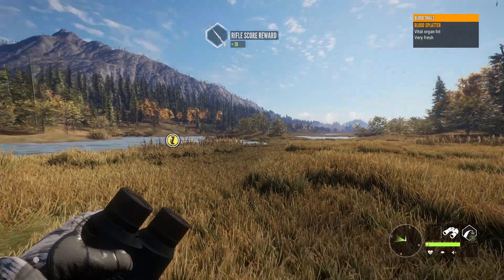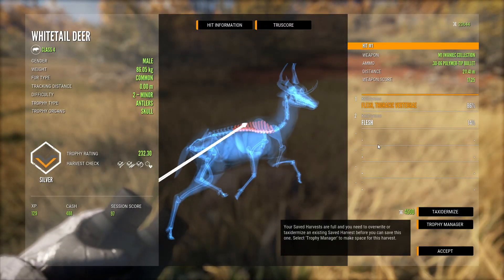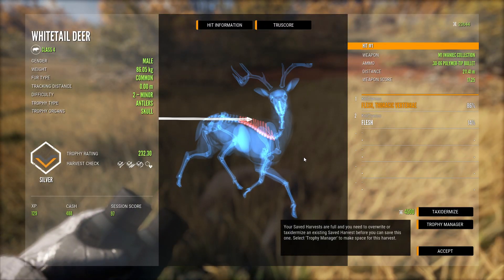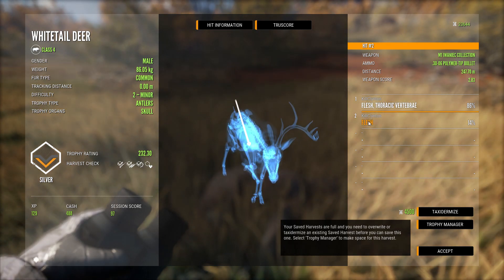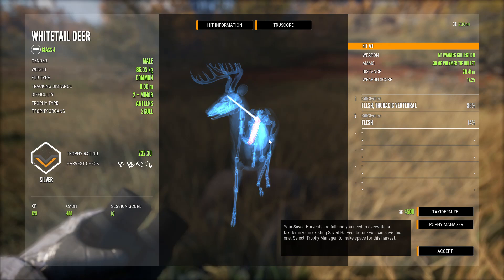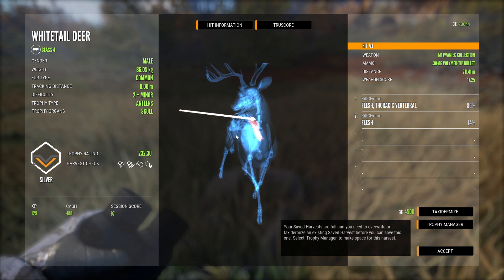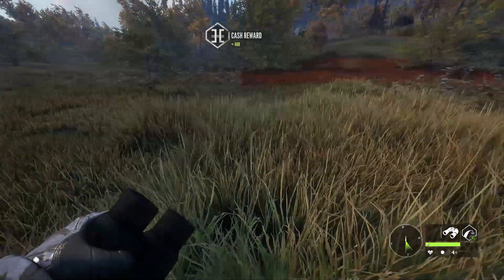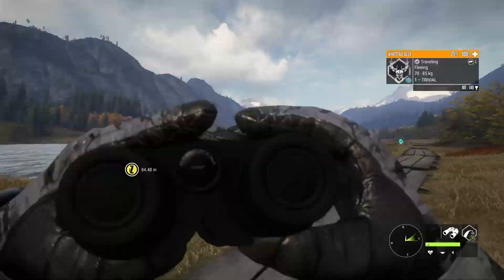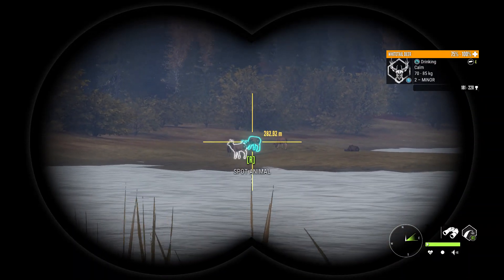I've also been thinking a lot about what classes some of these animals are going to fit into. I imagine chamois will measure up pretty much right next to the pronghorn. Sika deer I'm thinking will probably be a class 4 animal, maybe class 3 — they are a little bigger than the axis deer, probably class 4. I don't imagine them being a class 6. A lot of people are also disappointed we're not going to see tahr on this map, but we did get chamois.